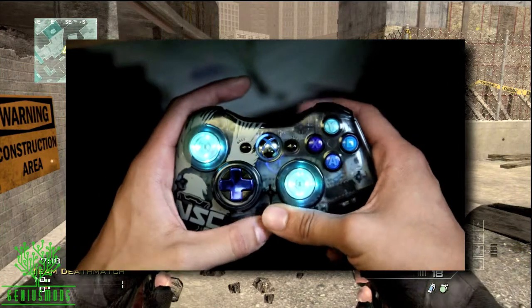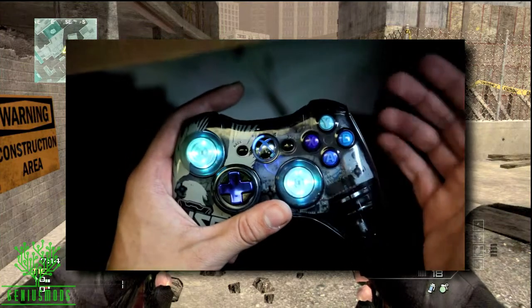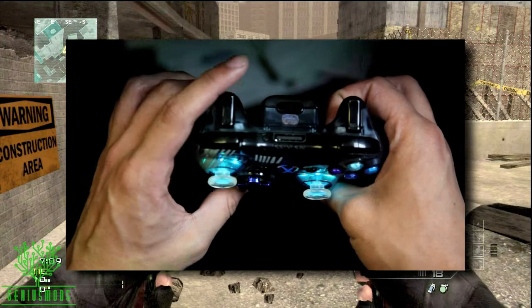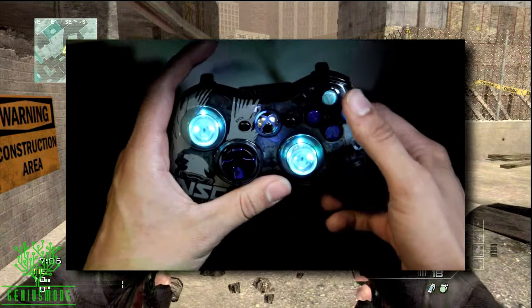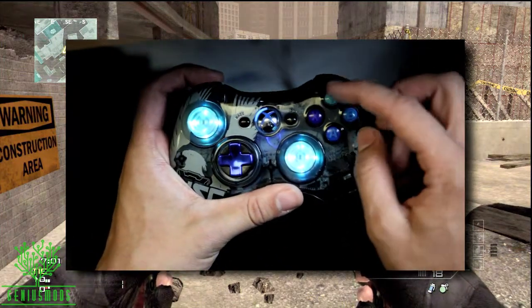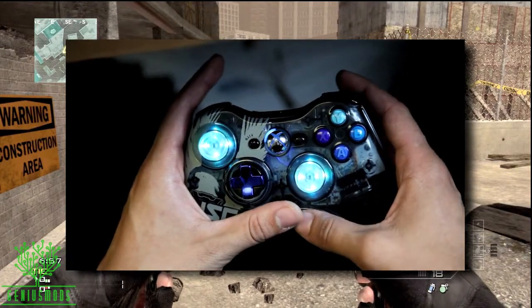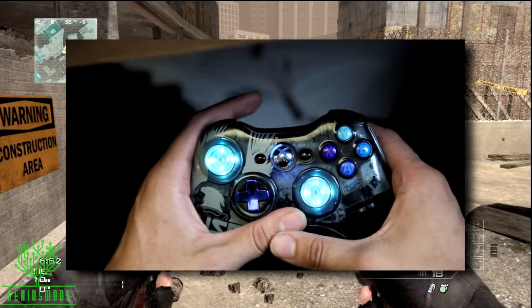So let's see where we're at right now. We're actually at 10 because only the third LED blinks. To increase rapid fire settings you press left trigger — every time you press it it goes up by one. So let's say we want to go to rapid fire setting 13, we'll press it three times. Now when I tap the mod button it shows that we're in setting 13.